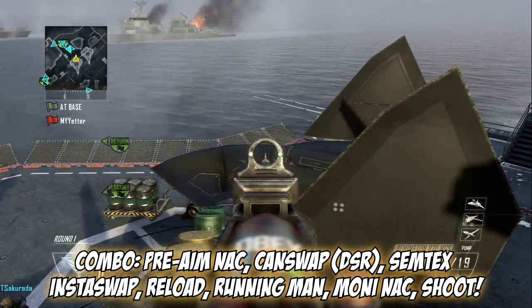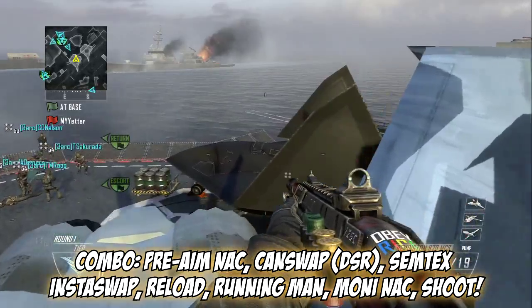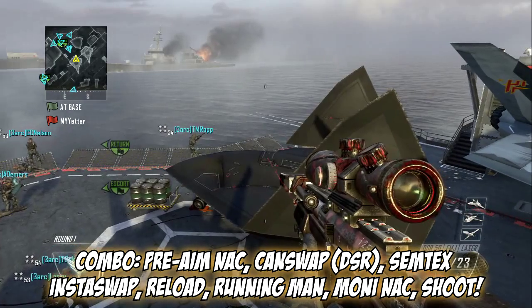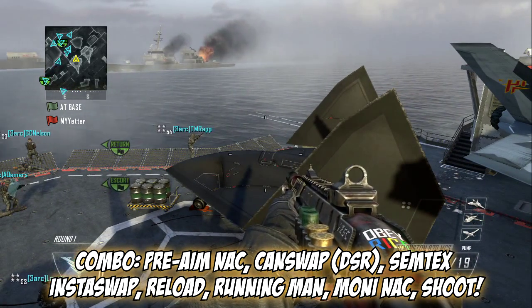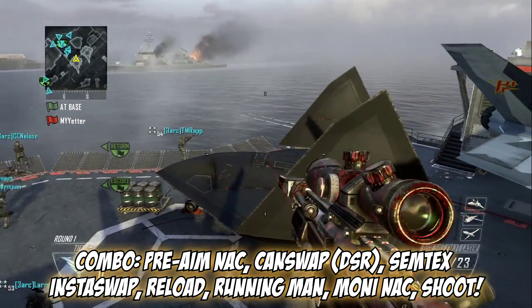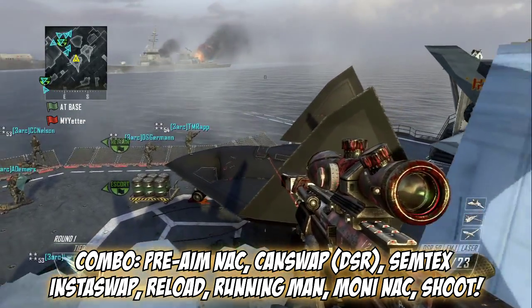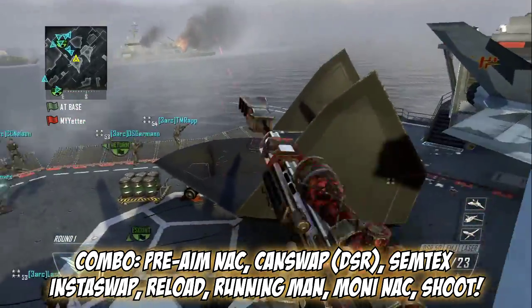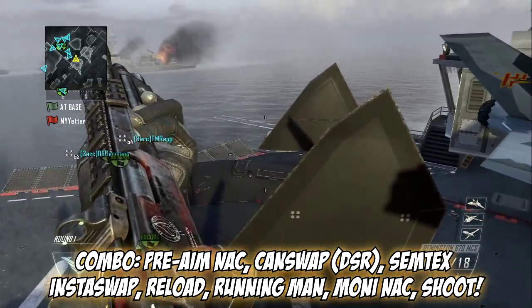So you want to do the pre-aim shot with the knack. After that, it's going to pop up with the DSR — can swap right after that. You want to money that can swap and then instant swap with your semtex. After you do the pre-aim shot, it'll pop up with the DSR. When you instant swap, it's going to pump the shotgun. You want to take that out, so you reload the gun by pressing X.